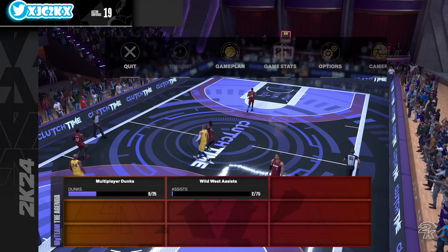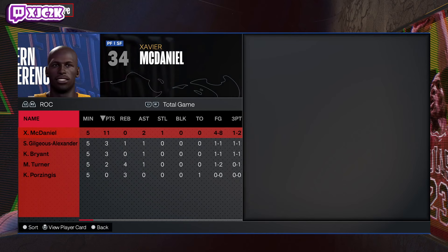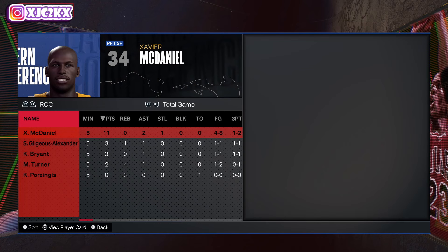Seven-point win and X-Man with a good game — 11 points, two assists, one steal, four of eight, one of two from three. Good performance by a good card. He definitely needs more badges, but if you add those badges, he can become a truly elite top-tier option at the small forward position with how good his animations are. Hope y'all enjoyed the video. If you did, make sure you hit that like button, leave a comment, and subscribe. I'll be back with more 2K content very soon — I appreciate y'all. Peace.